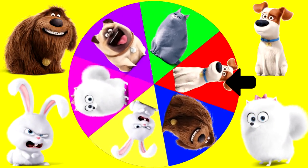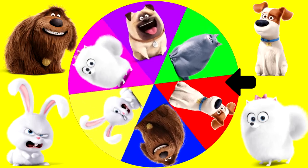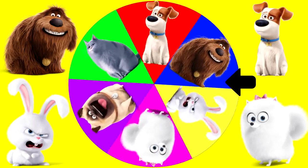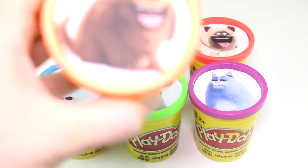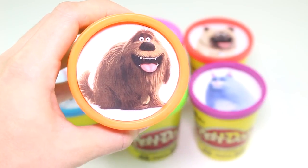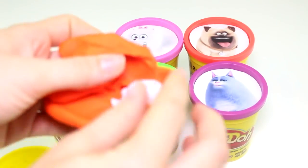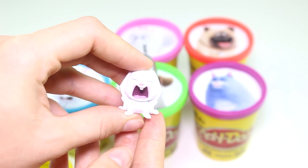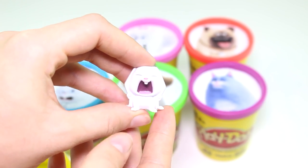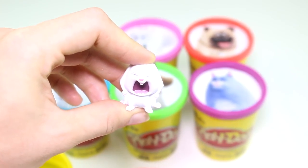Let's spin the wheel again and see who it's going to land on next. I hope it lands on Chloe. Look at how fast it's going — I wonder who it will land on. And it landed on Duke. Duke has the orange color Play-Doh cup. Alright Duke, what's inside of your cup? Let's see — it's Snowball! He's screaming at the top of his lungs. He's upset about something.